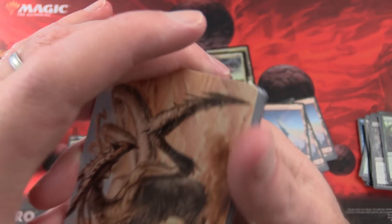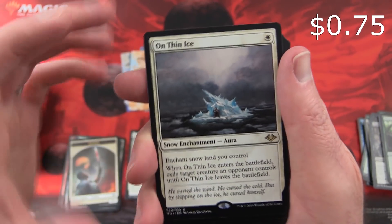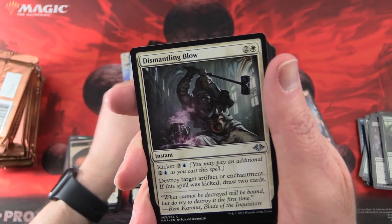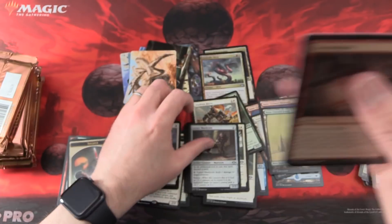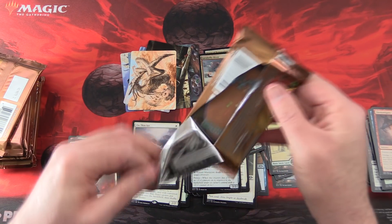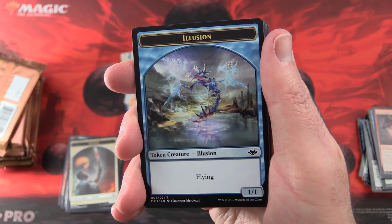With a Soldier Token and a Sliver — it will be interesting to see how things shake out. Snow-Covered Forest, On Thin Ice is the rare. Nothing too crazy there. Talisman of Conviction, Dismantling Blow, Lesser Masticore, and some Shenanigans — which is what this channel is all about: the shenanigans, the crazy pack blessings, the bizarre voices, and of course the Jackalope.